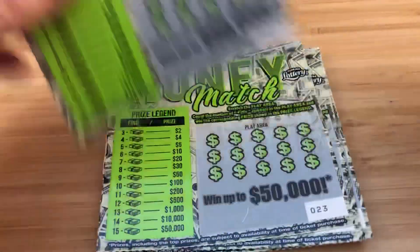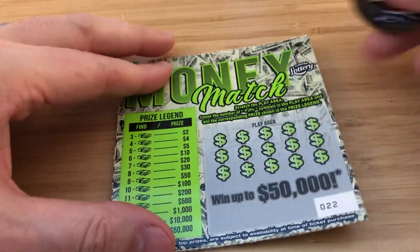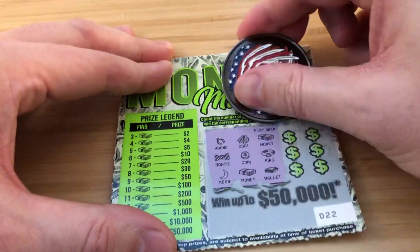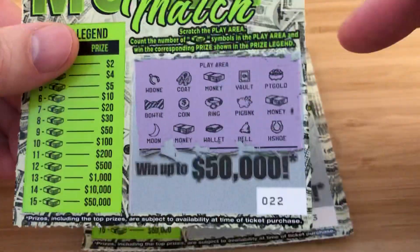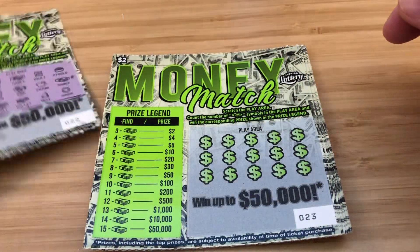Ticket 22. What are the odds on this bad boy? One in 4.69. We got one, two — come on, give me that third one. Three! We got a win, folks. I'm at least two bucks back so far. One, two, three — we'll take that, of course. We'll take all wins.